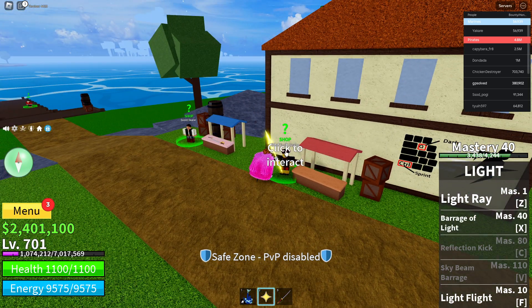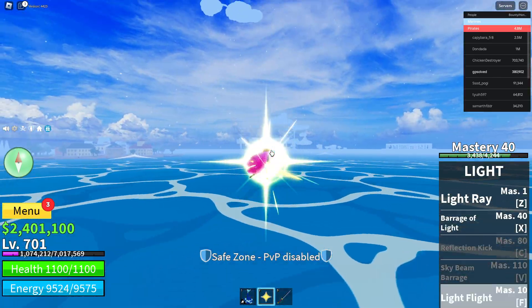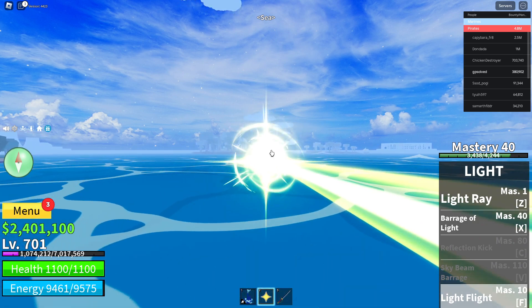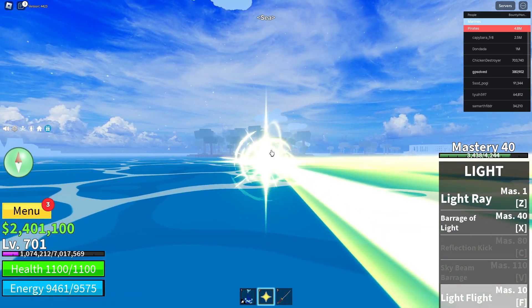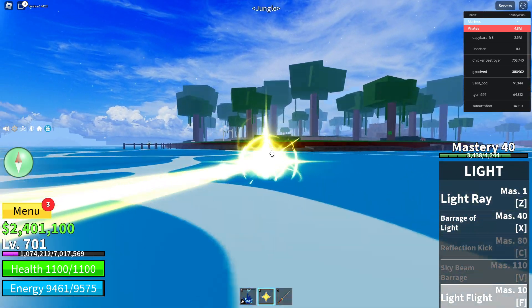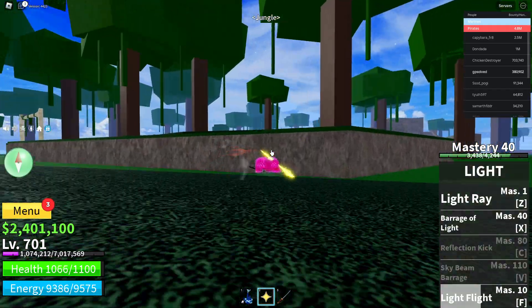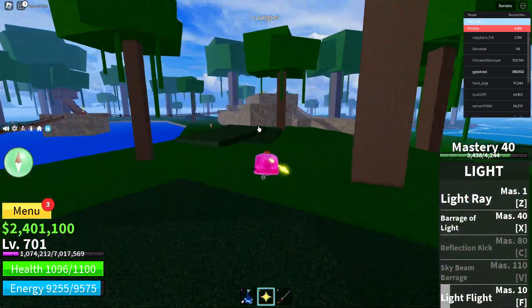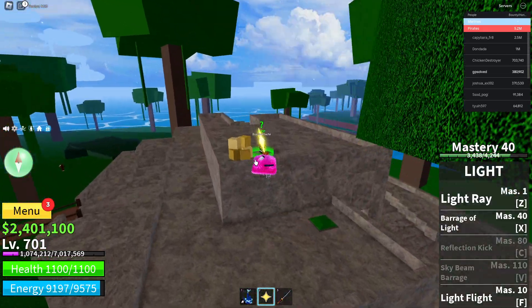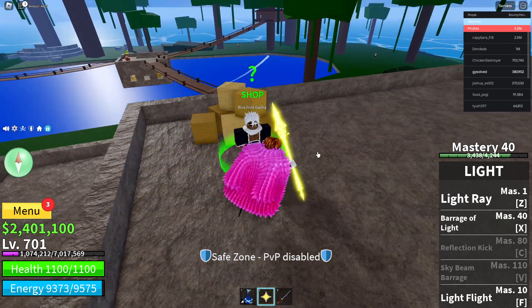If you want to try your luck, you can go to the Jungle. In the Jungle there is an option to buy a random fruit for a certain amount of in-game currency depending on your level. You just need to go to the Jungle, find this little spot, look for the Black Fruit Gacha, and click to interact.